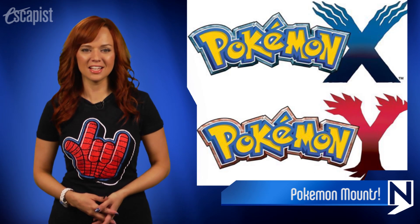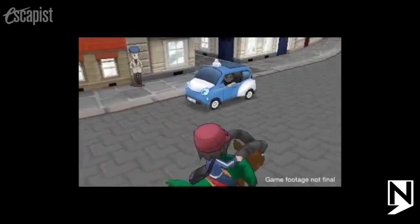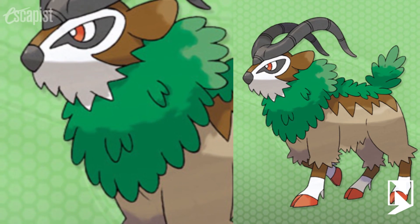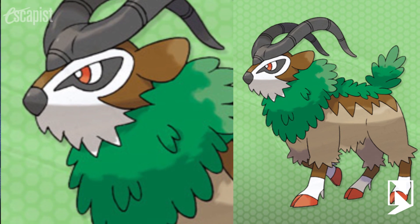Nintendo announced new details about the game and how mounts are being added to gameplay. The first mount they showed off was the Go Goat — it is a goat that goes. It's a cute grass type, which is one of many that will be rideable in the game.